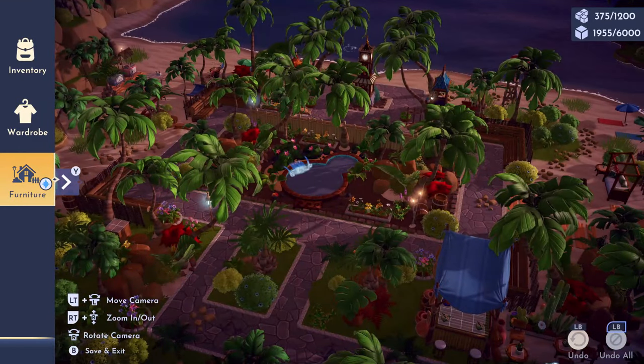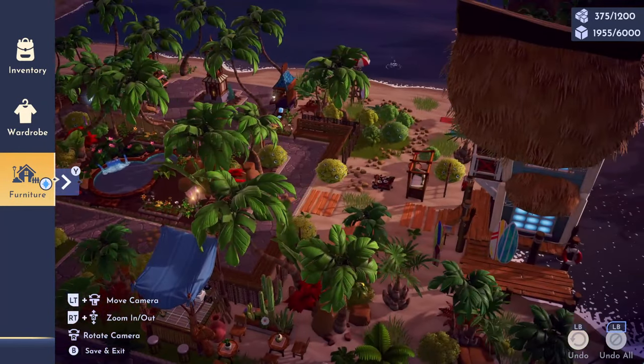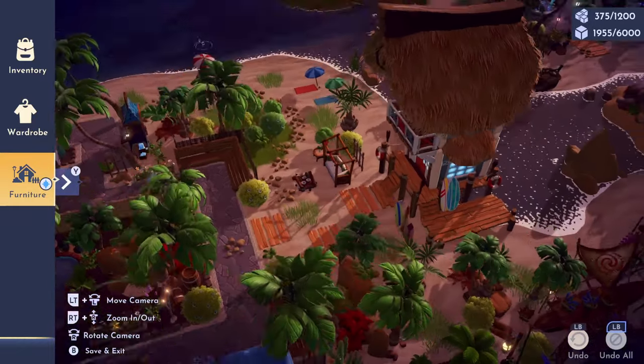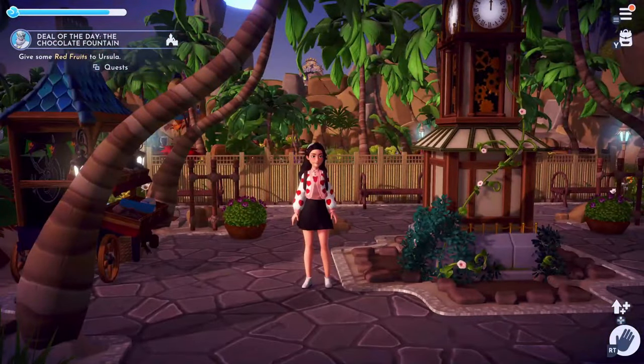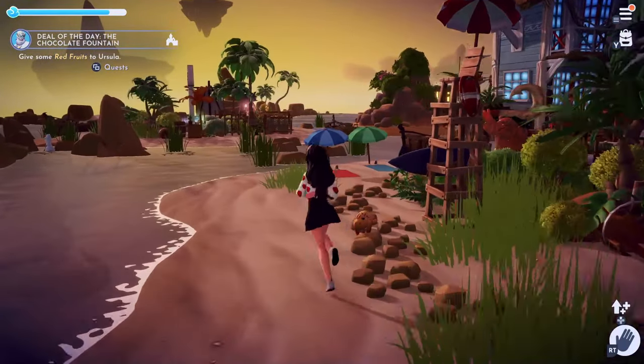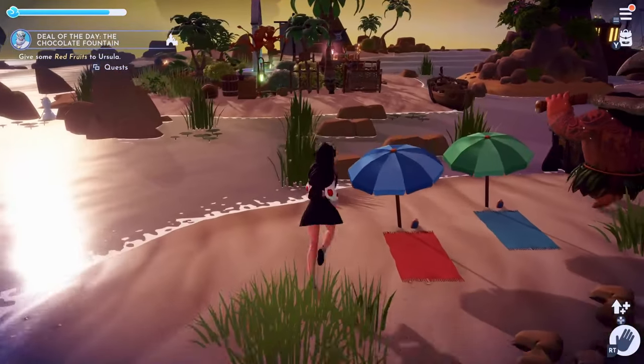For the beach house over here, this was also from the premium shop. I'm thinking about either turning it into a Lilo and Stitch themed house or maybe doing a beach-themed restaurant, so let me know which you think would be the best fit in the comment section below.